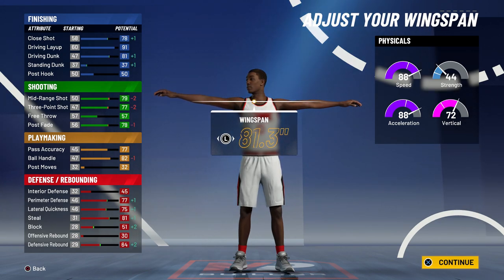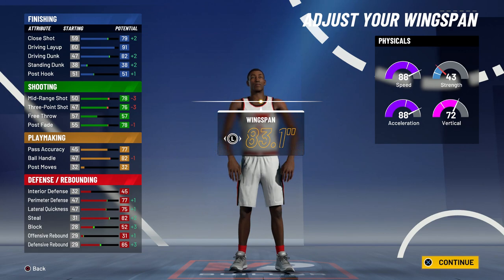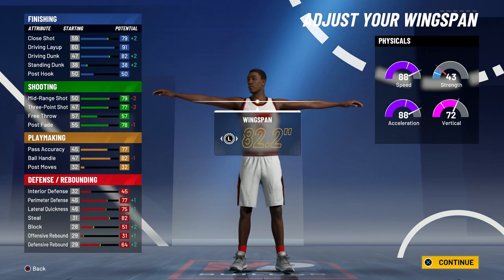For the wingspan, you want to go up three from the default, which probably sounds crazy. If you go two up from the default you get an 81 contact dunk — 85 at 99 overall — and an 82 ball control — 86 at 99 overall. But if you go up by three, your shooting doesn't drop, your ball handle doesn't drop, and you get plus one to your contact dunk again. So going plus three from the default lets you get contact dunks at 98 overall and speed boost at 99 overall.